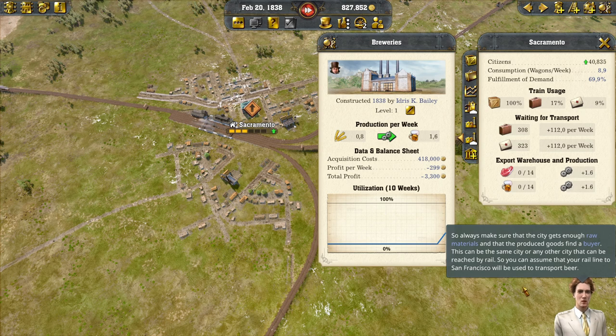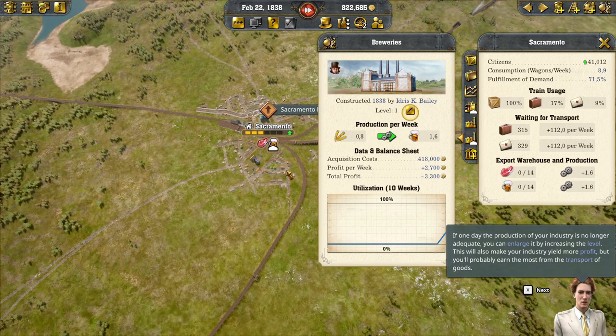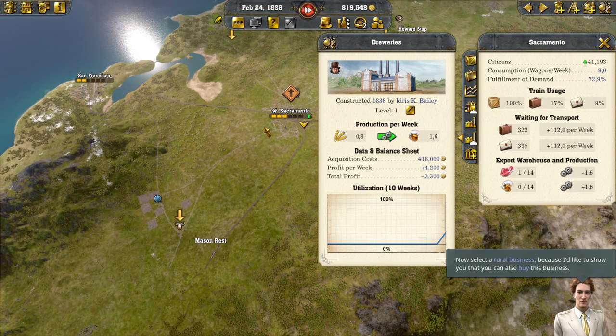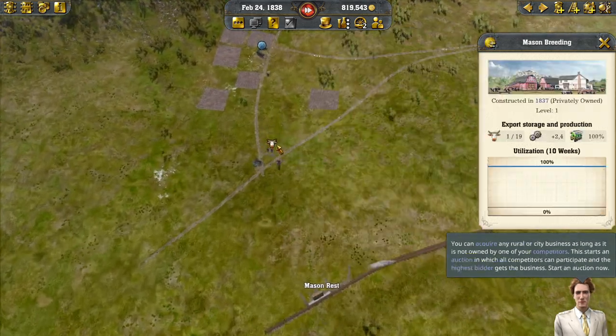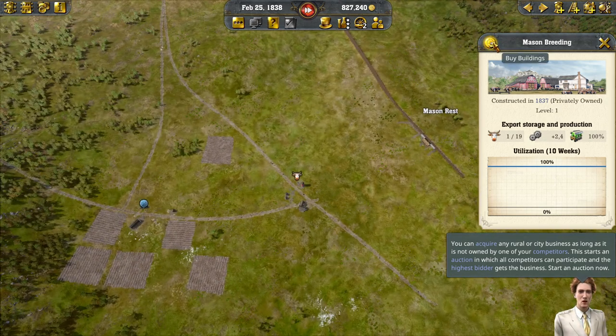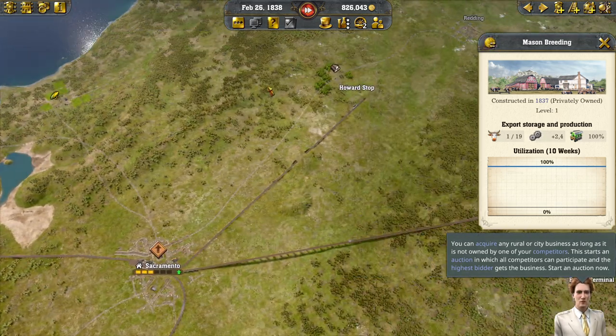Now leave the construction menu and select the new industry. Here you'll see some info about your new industry - the rotating gear shows that production is running. But if raw materials are missing or the export warehouse is overflowing, production stops. This decreases utilization and consequently your profit. If work stands still for a long time, you will also lose money. You can also buy rural businesses - start an auction in which all competitors can participate and the highest bidder gets the business.